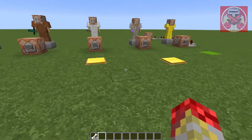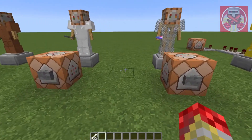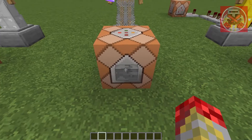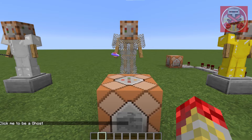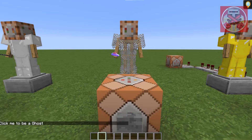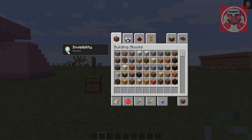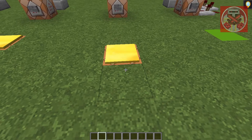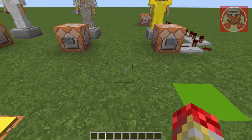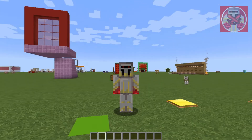Moving on to the next command: 'Click me to be a ghost.' And now I'm completely invisible — it runs infinitely, but good thing I have another command block to get rid of the potion effect.